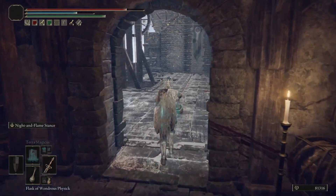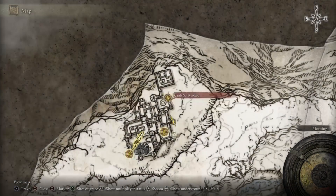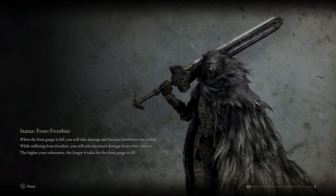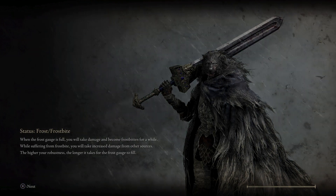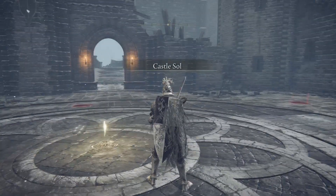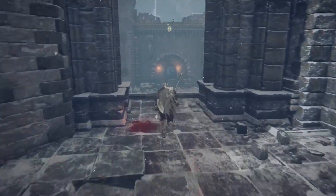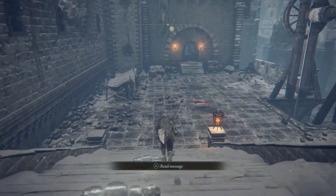Didn't drop anything either. So what you're going to do is just fast travel back to the site of grace and repeat this process. In about 20 to 25 minutes you can get the full armor set, the weapon, and the shield. You might get duplicates as well — for example, I got two gauntlets and two shields. Just repeat this process and you're going to get the armor set pretty fast.